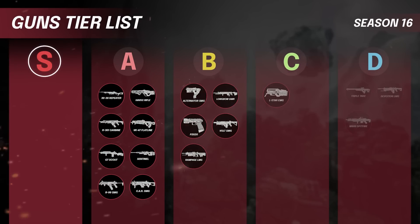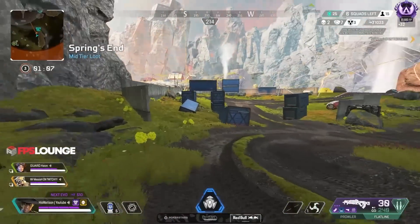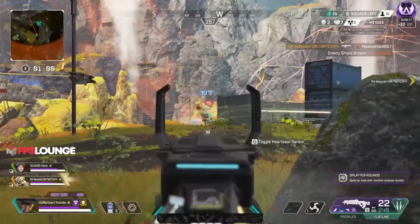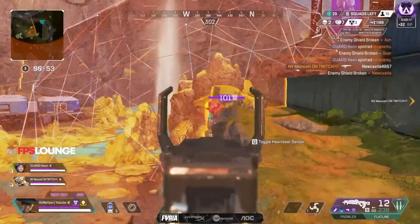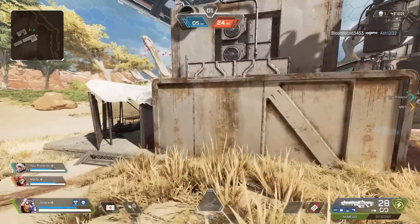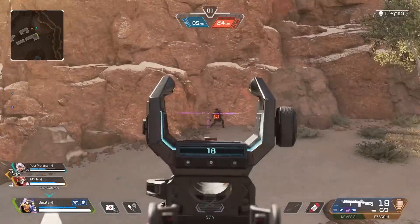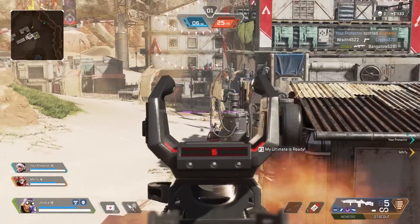Now let's move into A tier. The weapons finding themselves here are the 3030 Repeater, the Havoc, the Scout, the Sentinel, the R-301, the Flatline, the R99, and the CAR. With the nerf that assault rifles took to their hipfire, marksman rifles are becoming a bit more desirable. The 3030 and the Scout are both really solid pickups — the Scout is back on ground loot and while it's not the standout it was, both are straightforward A tier weapons. The assault rifle hipfire nerf meant you could no longer take ARs into every single range and dominate, which is what had phased out marksman rifles before.